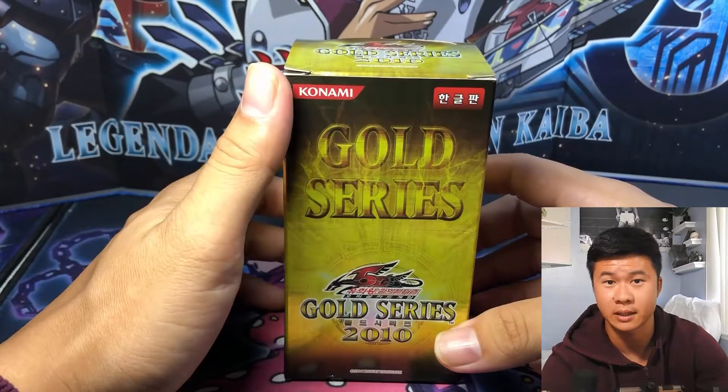In Australian dollars it was about 111, but it converted to about 80 bucks here in the US. It came in a security bag but there was tape on top of it, so I'm not sure how this would be resealed or anything like that. There's no real chase cards — everything has an even chance, and they're all good. Oh look, Dark Armed Dragon is backwards — that's interesting.